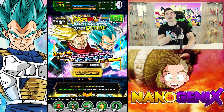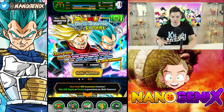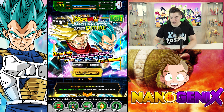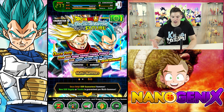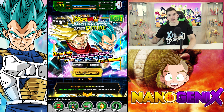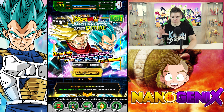My name is Tyler aka Nanogenics and today we are doing a guaranteed SSR multi-summon on the global version of Dokkan Battle. You can get either Super Saiyan Trunks or Super Saiyan Blue Vegeta. The one I want is definitely the Vegeta because he is what I would say is probably pretty staple mono tech on my Super Saiyan 3 Angel Goku team — he's probably the best defender right now as far as tech goes.